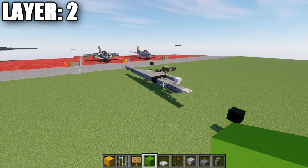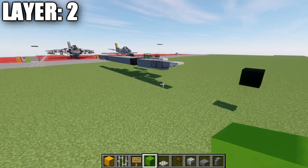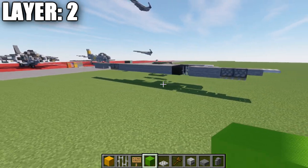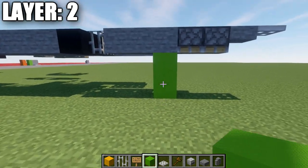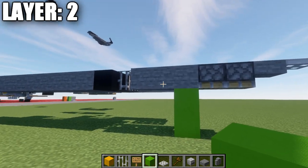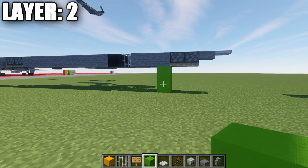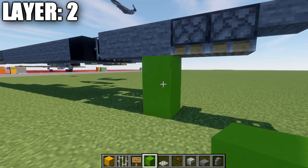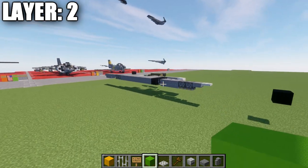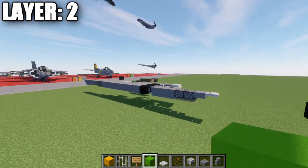If you want to build the landed version of the aircraft, we will be doing that at the end as a modification — we'll build in the in-flight configuration and then go back and add the landing gear. Also, to make sure the aircraft is positioned correctly so it sits properly on the ground, this layer two is going to be a total of two blocks up from ground level. You can see there are two blocks of full space between the ground level and layer two. If it's too high or too low, it will throw off the entire build if you go to the landed version.